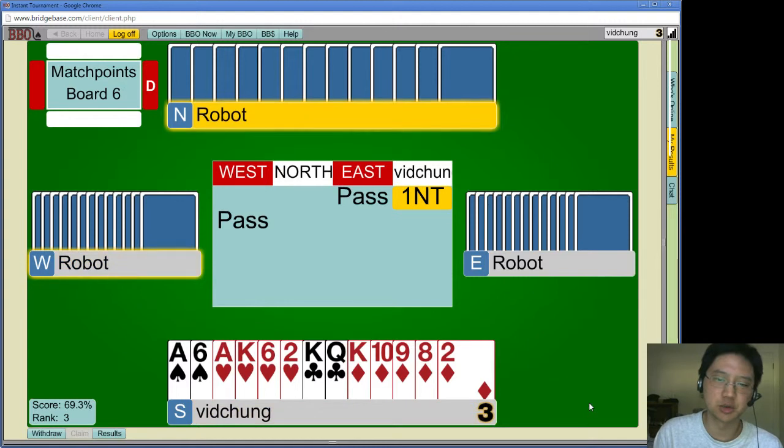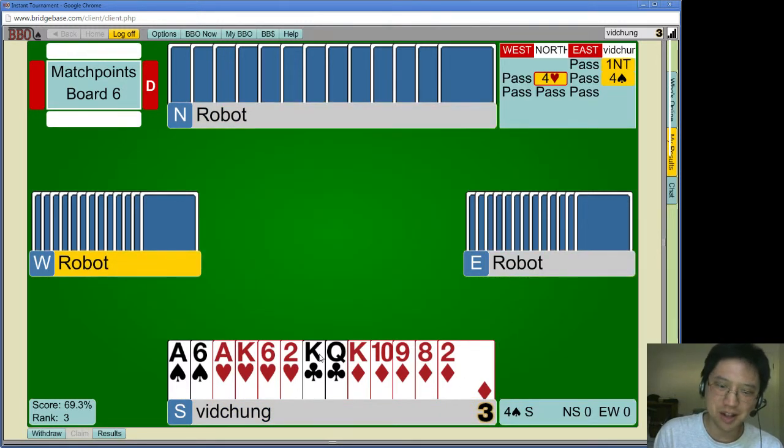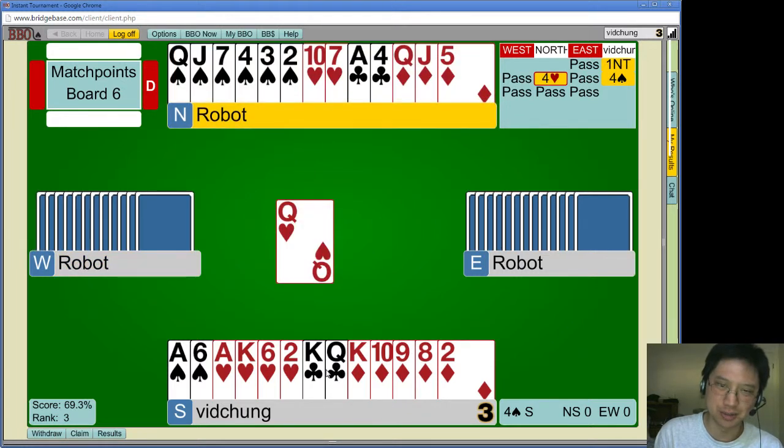I know this looks really strange, guys, but it's just what I do with Gibb. I'll downgrade a little for the honor doubleton. Big downgrade — look at this. Nine points for only two tricks. That's terrible. I hate Gibb. That's really what it boils down to.